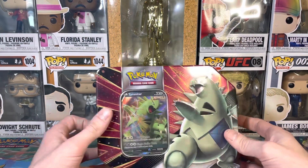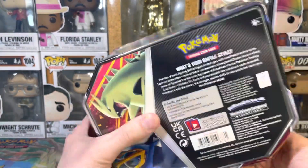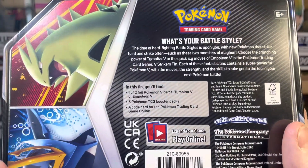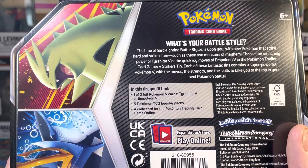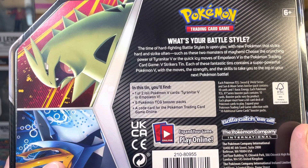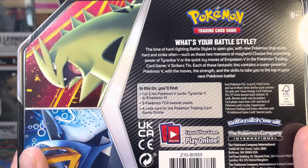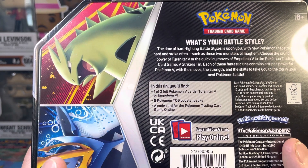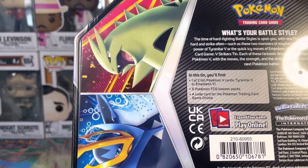What's going on guys, we're back here once again with another unboxing video. Today it's a Pokemon video — we are doing the Single Strike Tyranitar tin. There is also an Empoleon version. The description reads: 'The time of hard fighting battle style is upon you with new Pokemon that strike hard and strike often, such as these two monsters of mayhem.' Choose the crunching power of Tyranitar V or the quick icy moves of Empoleon V in the Pokemon Trading Card Game V Strikers Tin. Each of these fantastic tins contains a super powerful Pokemon V. In this tin you'll find one of two Pokemon V trading cards — Tyranitar V, which is ours, or Empoleon V — plus five Pokemon TCG booster packs and a code card for the Pokemon Trading Card Game Online.